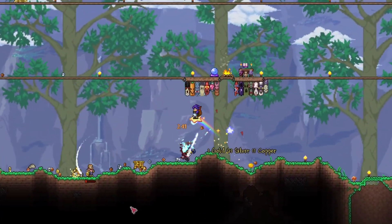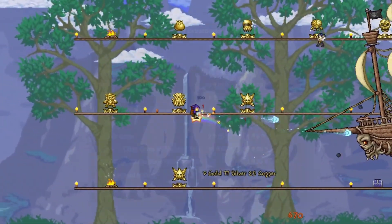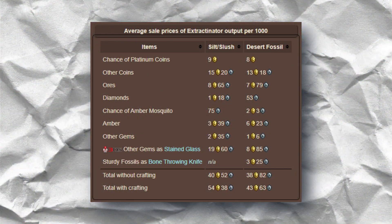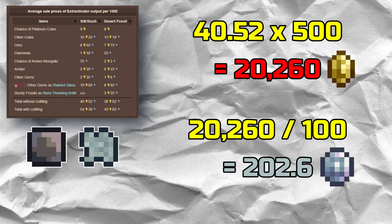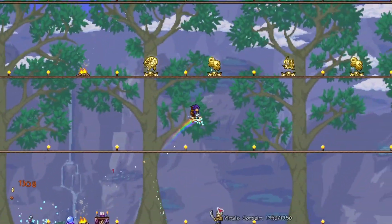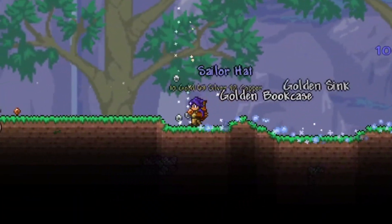That's a lot of money. I would have expected it to produce a lot more than the Extractinator, but honestly it's not as much of a difference as I would have thought, which I calculated using this neat average sales table that I found for the Extractinator on the Terraria Wiki. If you use the total average per 1,000 blocks Extractinated without crafting for silt and slush, multiply it by 500 because we used 500,000 blocks, and then divide it by 100 because we're calculating for platinum coins and not gold, you get about 202 platinum coins on average — where we ended up with 288 actually utilizing the Chlorophyte Extractinator. So we get a gain of 86 platinum coins in this case, which isn't that much more, but who's going to scoff at 86 platinum coins?